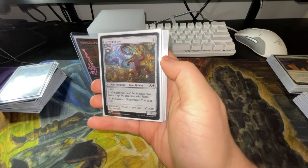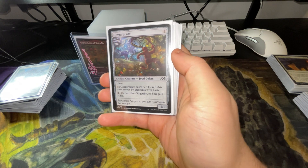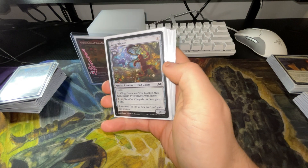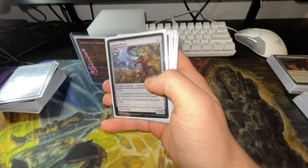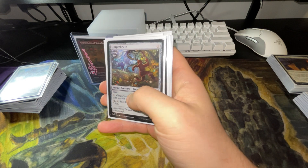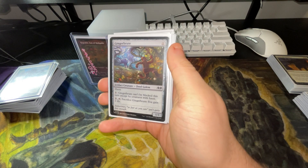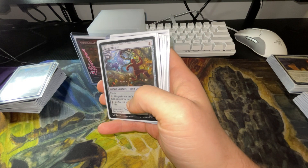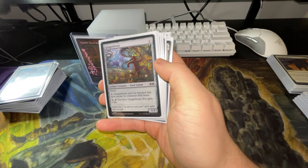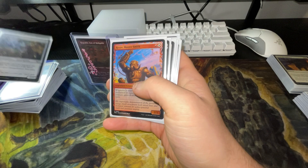We have Gingerbrute — he can't be blocked except by creatures with Haste. The reason I put him in is sometimes when you're slowly building up Rogrok and you need lands to cast spells, I just take Gingerbrute and put Sword of the Animist on it, where you can search a library for a basic land card. I pay the one into it — it's like a fair trade and I end up getting more lands. Gingerbrute is probably the newest addition to the deck.